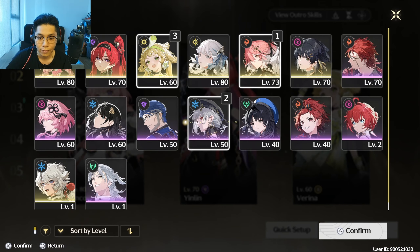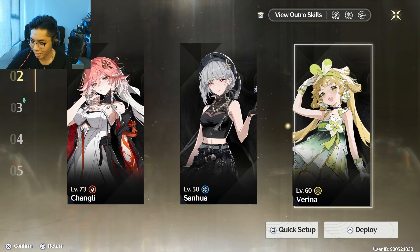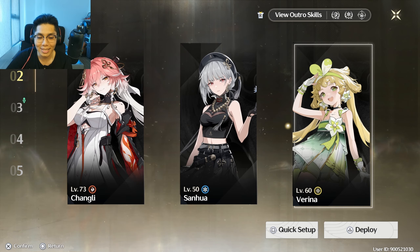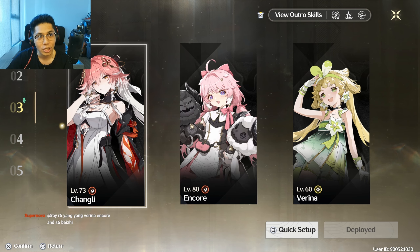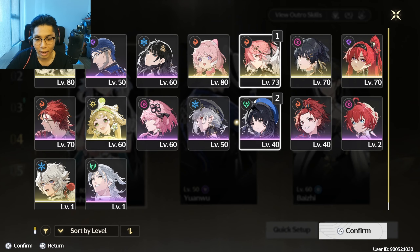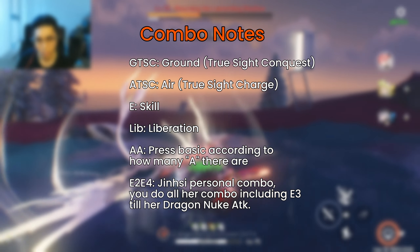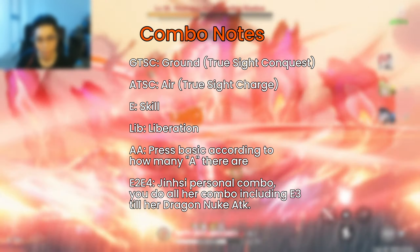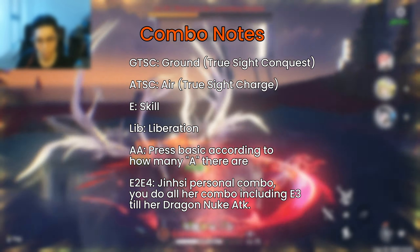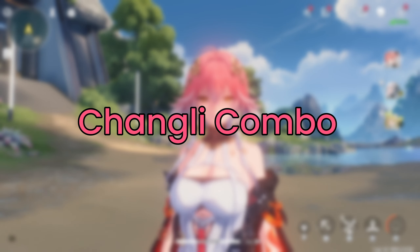Currently with Changli teams, there isn't really one best-of-the-best team that stands way above the others. Many are just going to be Changli with Verena alongside another DPS, sub-DPS, or support. Throughout the videos I'll be using Verena as the example for the rotation, though you can use Baizhou in Verena's place. Before we hop into the specific teams, here's a quick note regarding the language I'll be using in the rotation guides so the rotations aren't a whole college essay to read.